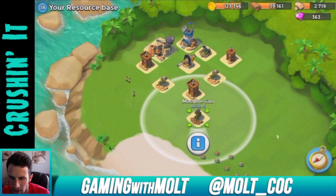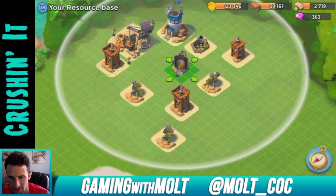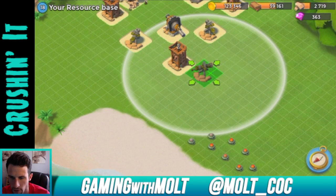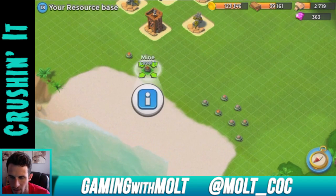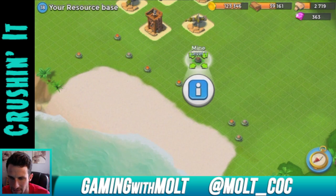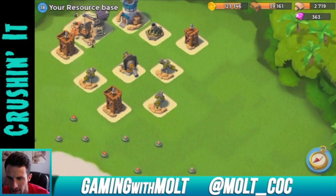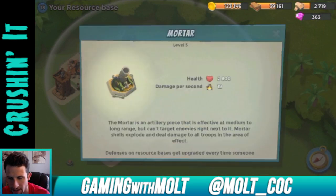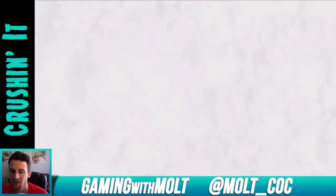Nobody should go around the right side with that cannon covering it. Making sure we're not wasting any range out in the woods. Throwing down mines to make things annoying for attackers — I hate when mines are in the way myself. Everything covers the entire base so we should be good. Now we have another stone production, which is awesome and will help a lot.